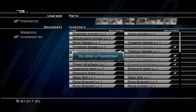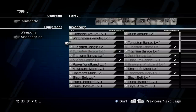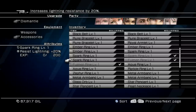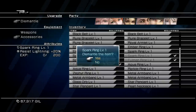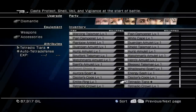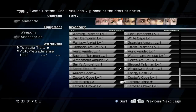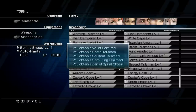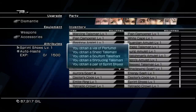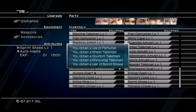By dismantling the first accessory you'll get a Transformer. Dismantle the second one and you'll get another Transformer. Then dismantle the third one — depending on what accessory you dismantle you'll get something different, but it's minor. Once you've dismantled three accessories, go down to the Tetradic Terra Star that you upgraded earlier and choose to dismantle it. If you did everything right, you should obtain a Vial of Perfume, a Shield Talisman, a Soul Front Talisman, a Shrouding Talisman, and a pair of Sprint Shoes.